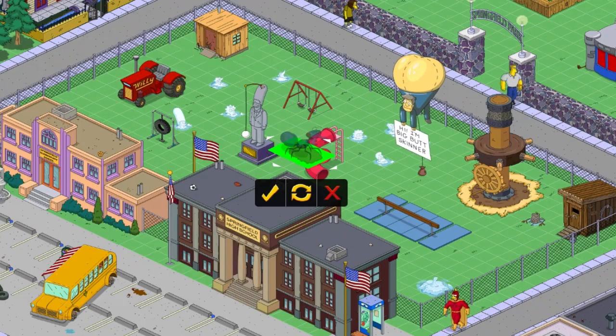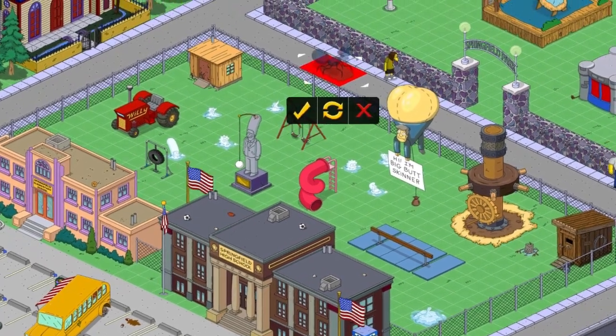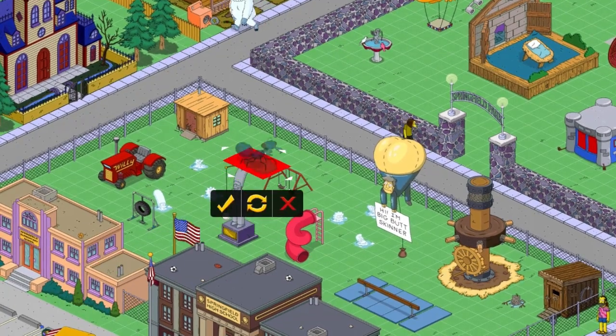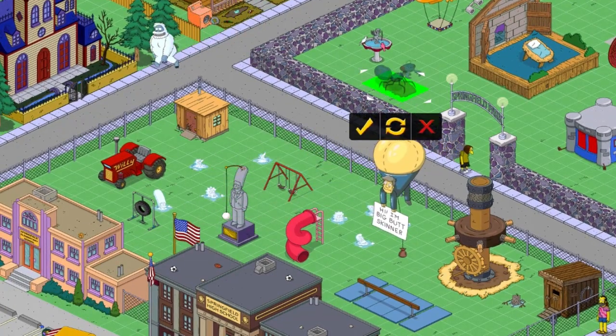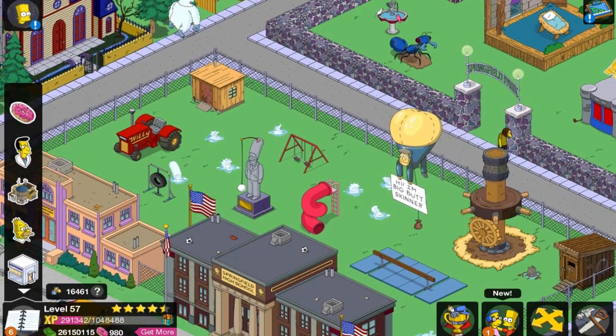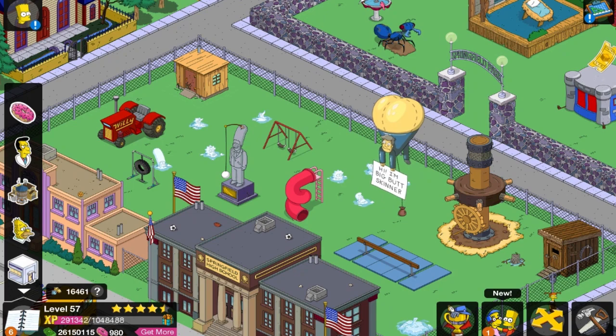We will start with Alpha. So we can flip these down pretty much any way, I would assume. Nope, can't do it on that. Yes, you can only do it on the grass. And you can only put down one of each — that is very important, because I will show you afterwards exactly what I mean.